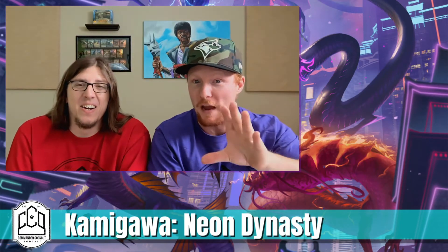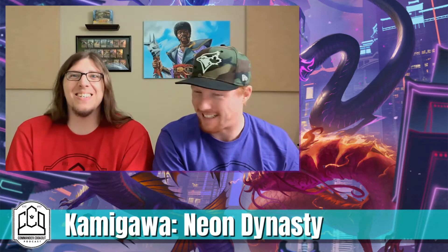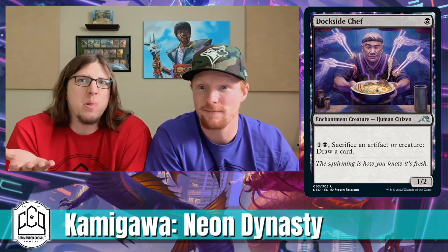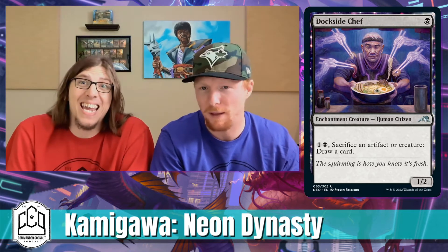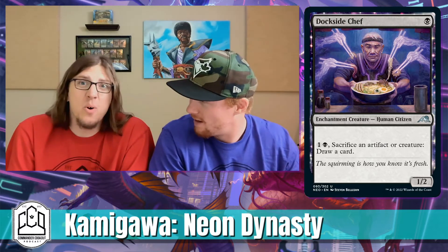Number two is a funny one — it's got a famous prefix. It's Dockside Chef. It also has a really funny art and a great effect. It's a 1/2 for one mana that lets you sacrifice an artifact — like a useless Blood token or Clue token, or a creature you're done with — to draw a card. Or you can purposely put artifact lands in your deck so late game you can cash those in once you've got like 15 mana on the table.